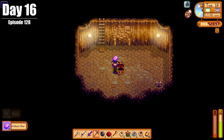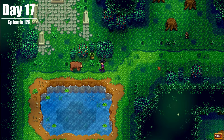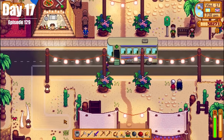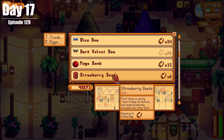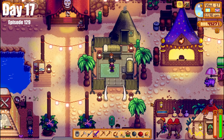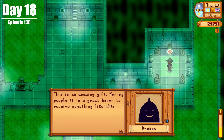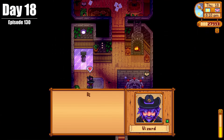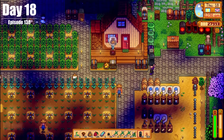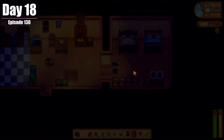On Day 17, we had a cutscene with Leah, followed by one with the bear. We then went to the Desert Festival for the last day, bought some strawberry seeds, and then got knocked out in the Skull Cavern. On Day 18, we got Robin to upgrade our barn, went to visit Corobus, visited the wizard, worked on some lighting, made more furnaces, and then passed out on our bedroom floor — because one day just wasn't good enough.